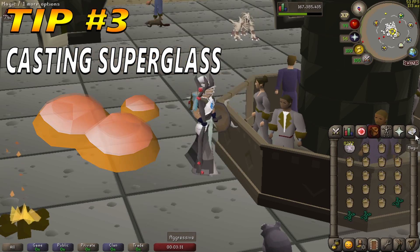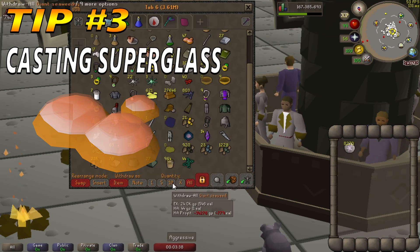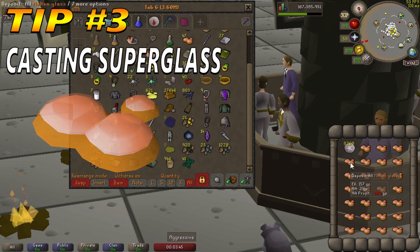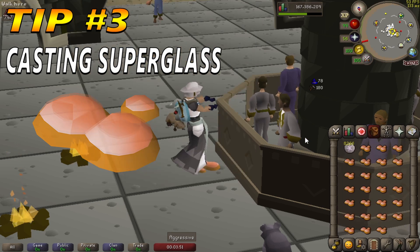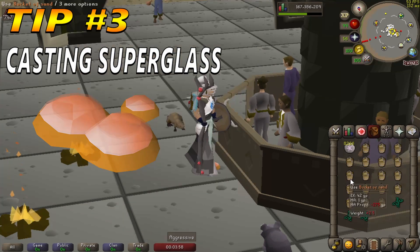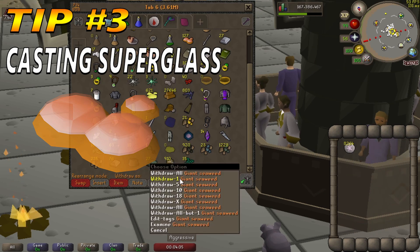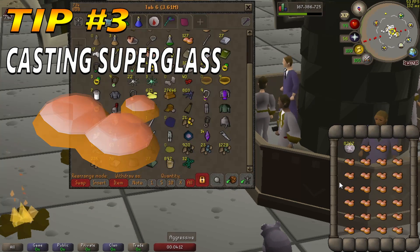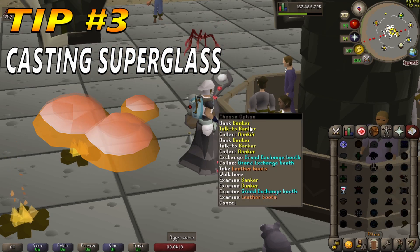The Superglass Make Lunar Spell can instantly turn an inventory full of sand and seaweed or Giant Seaweed into Molten Glass. On average it will make 1.3 glass for every sand-seaweed pair, or up to 1.6 glass per sand with Giant Seaweed. With moderate focus, 600k per hour is achievable, with up to 850k being attainable at peak efficiency. This works out to around 100k to 153k Crafting XP and 46,800 to 66,300 Magic XP per hour. Withdraw 18 sands and 3 Giant Seaweed, close the bank, activate the spell, then bank a few ticks before the end of the animation. For the best rates, ignore any dropped glass, as this will still yield 0.15 extra molten glass per bucket of sand compared to regular seaweed.